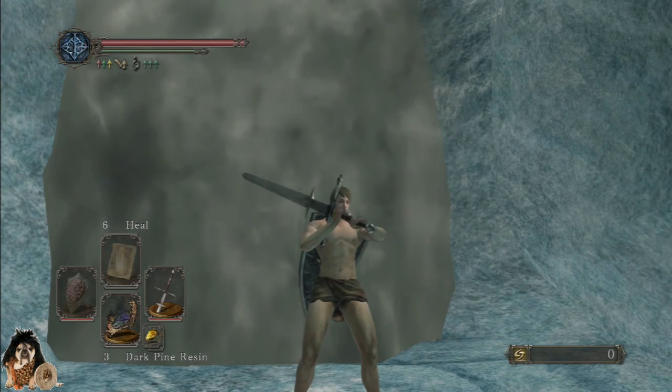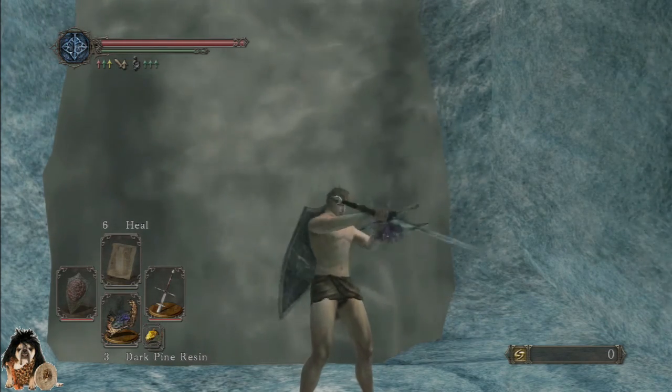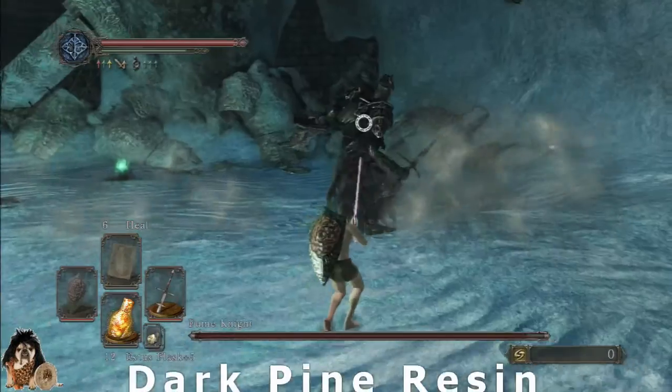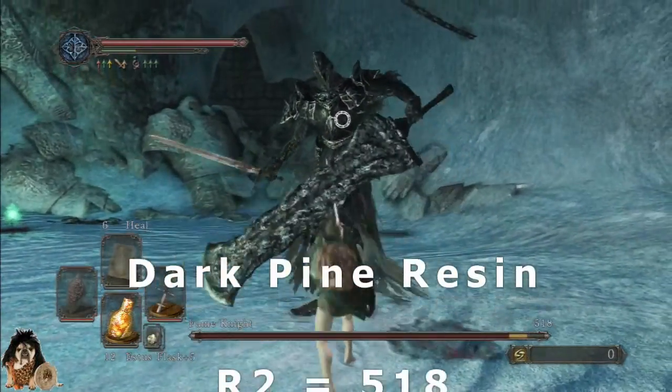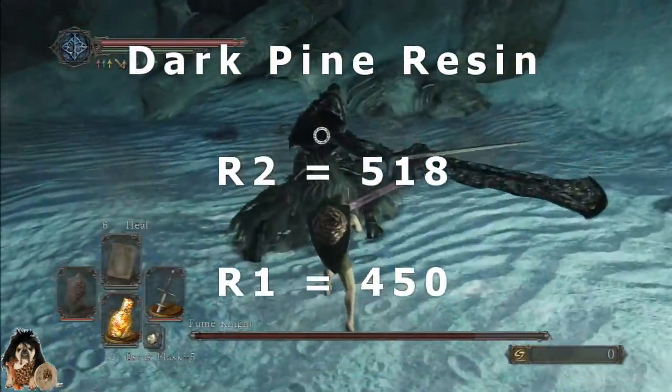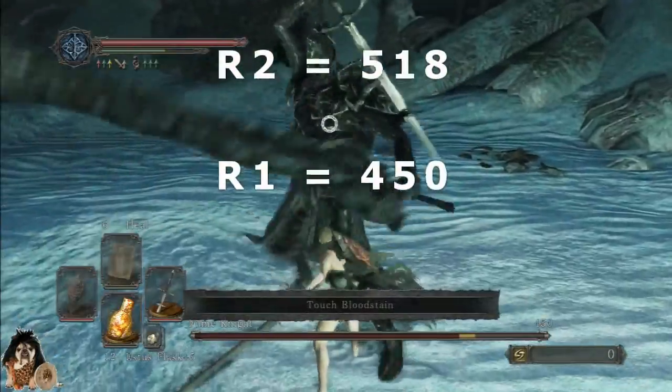Dark pine resin — strong attack was 518, light attack 450.